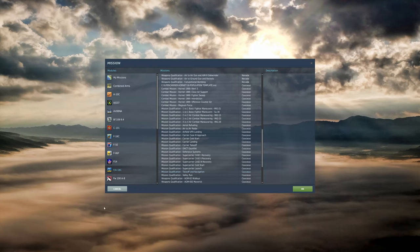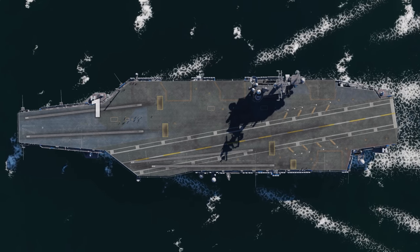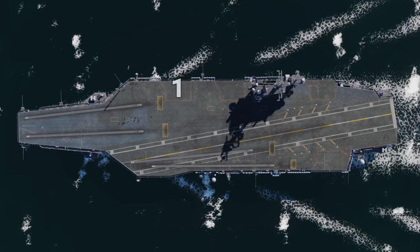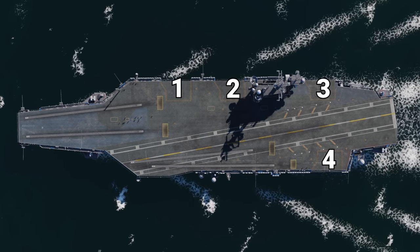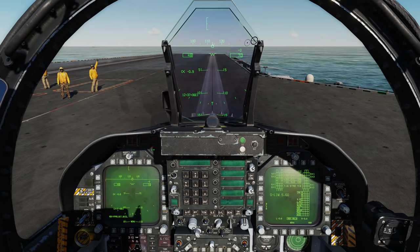Going over the flight deck on the Nimitz-class carrier, we have catapults 1, 2, 3, and 4 with their JBDs respectively, with elevators 1, 2, 3, and 4 as well as the arresting gear in the back with wires 1 through 4. Here I've selected the F-18 super carrier launch mission on the Persian Gulf.